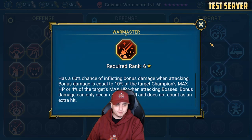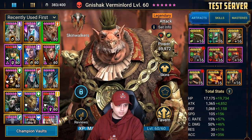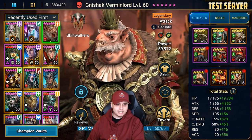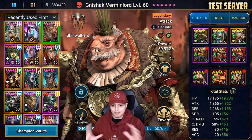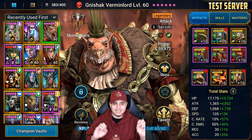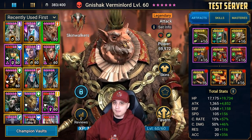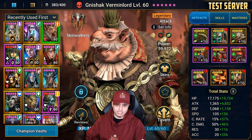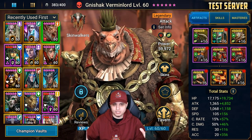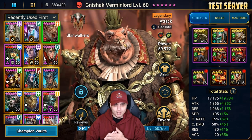We won't be using speed auras — I'm going for the attack aura in this particular team. For masteries, we've gone down to War Master to deal bonus damage against bosses, and we're trying to add to accuracy stats as much as possible. That's the gear, the speeds, and the masteries I've built on Nishak Vermin Lord as a first glance. This is purely a showcase so you guys can see the potential of this champion and how much use he'll have on a vast majority of accounts without overhyping it.